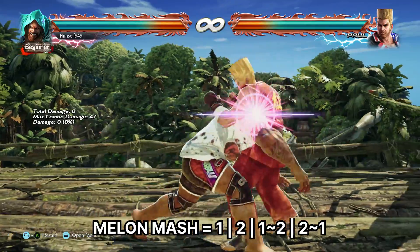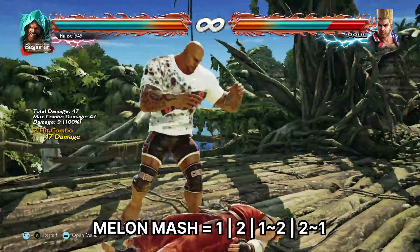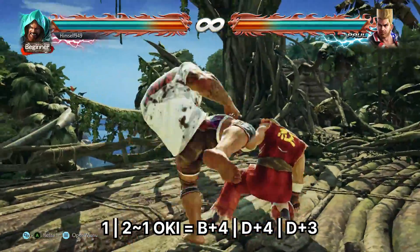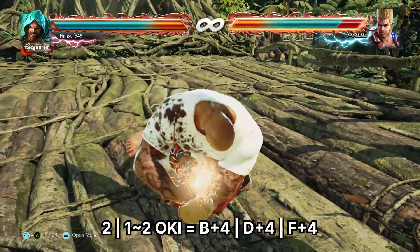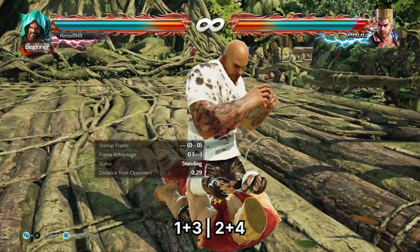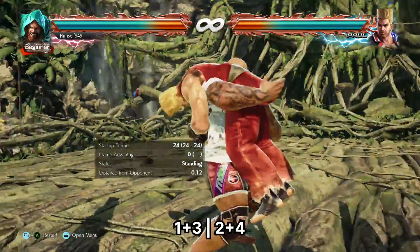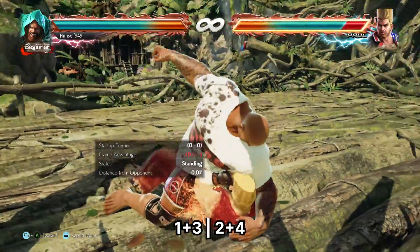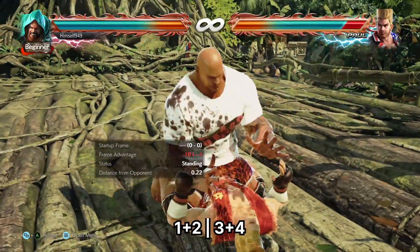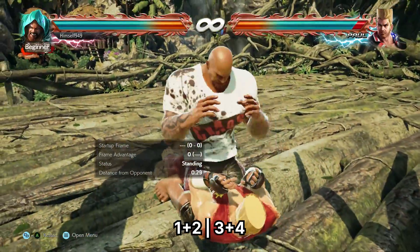From mount, you have 8 possible attacks. The single buttons, including the fake outs, all give Melon Mashes, and from there you get oki. For left Melon Mash, oki is back 4, d4, and d3. For right Melon Mash, oki is back 4, d4, and f4. The double button attacks do more damage, but they also leave you at minus frames, meaning the opponent gets a wake-up kick mix up. 1 plus 2 and 3 plus 4 are also slower, so some people can react to them and break them.